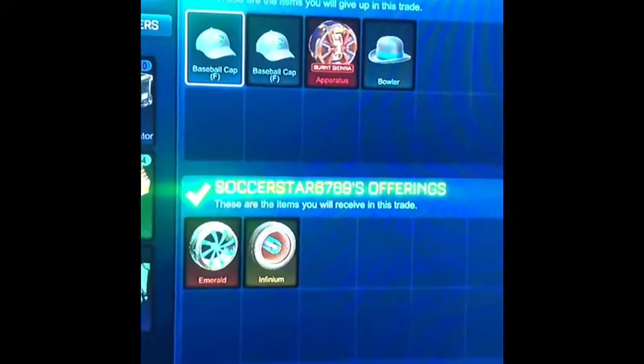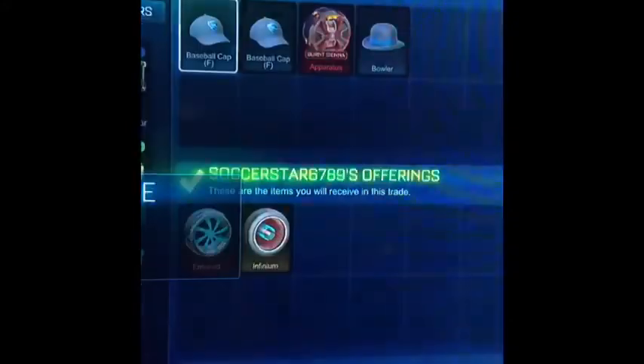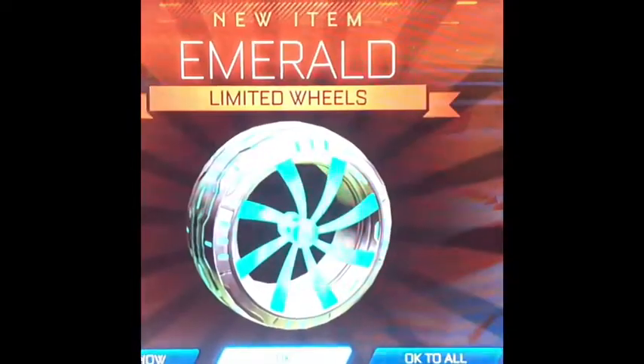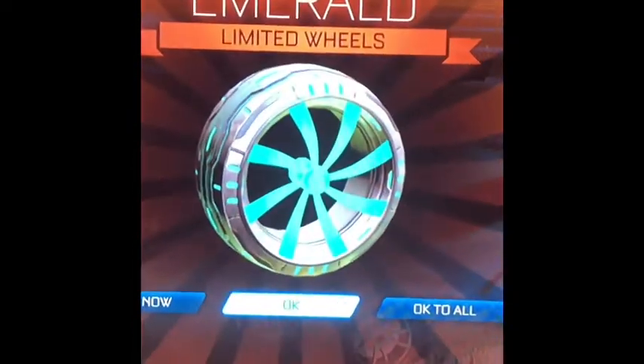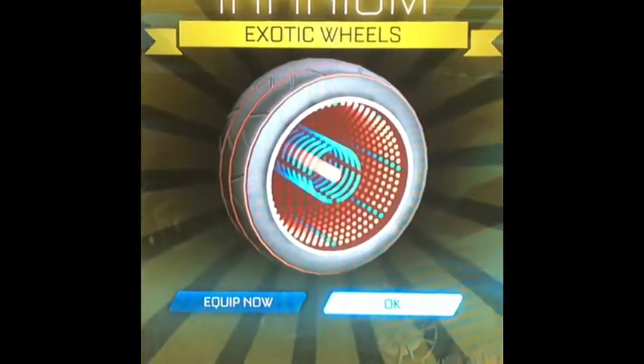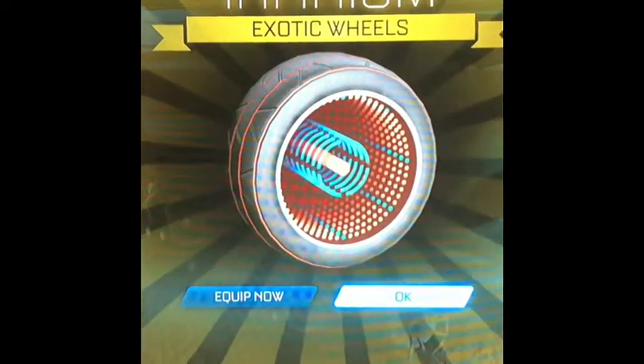Here I'm selling three of my uncommons and a burnt sienna Apparatus for Emeralds and some Infidiums. The reason I'm doing this is the Apparatus doesn't really sell — Emeralds sell for about a key and Infidiums sell for maybe half a key — so I'm getting profit in terms of items that actually sell at their actual prices.